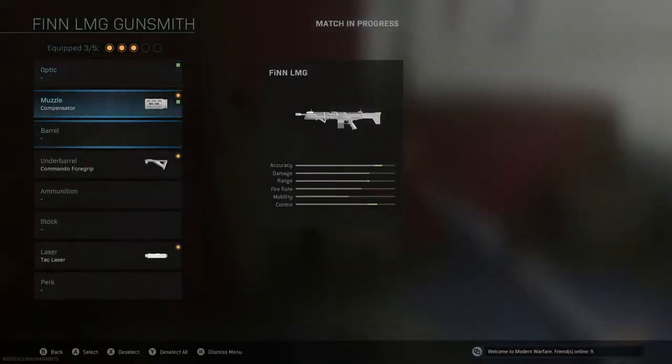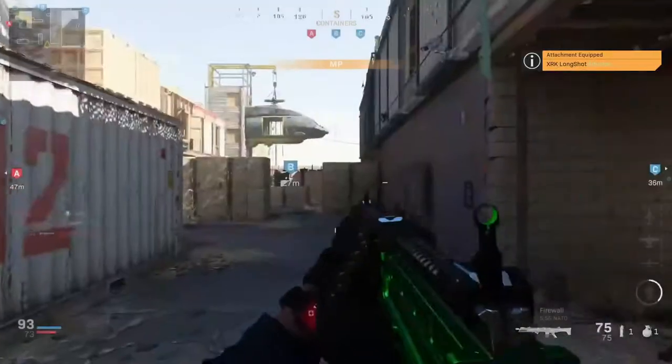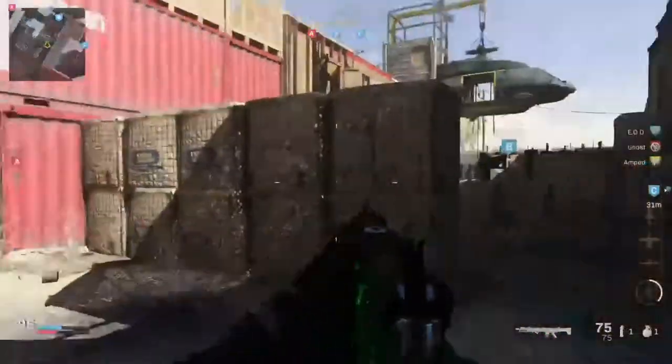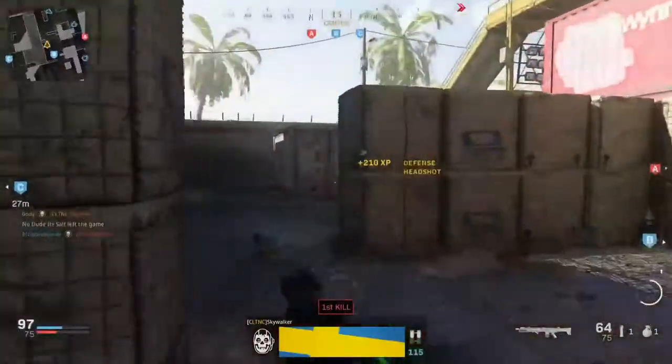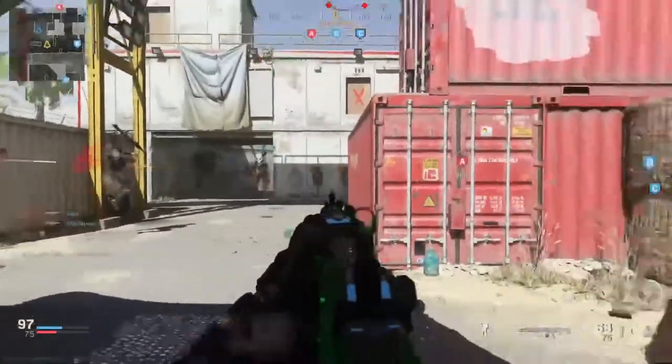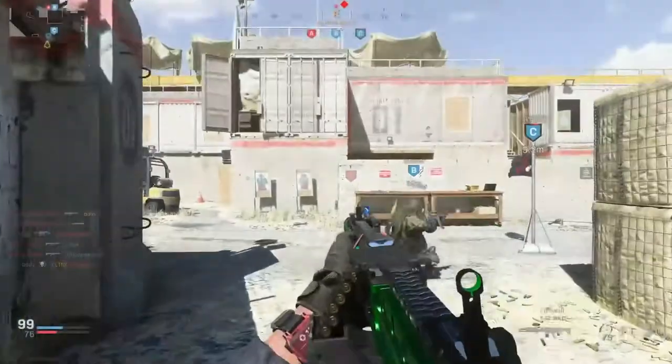Let's go ahead and put on that adverse barrel — maybe that'll be kind of crazy. It doesn't actually aim that much slower. This might be the play. It doesn't even have that much recoil — I thought it'd have a ton. Maybe I spoke too soon, boys.